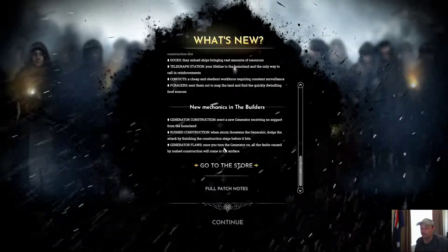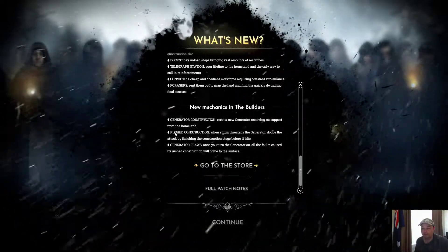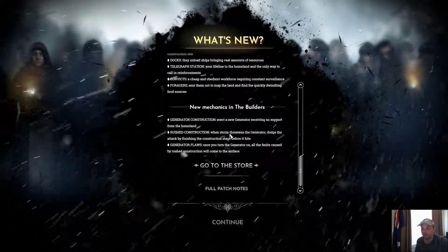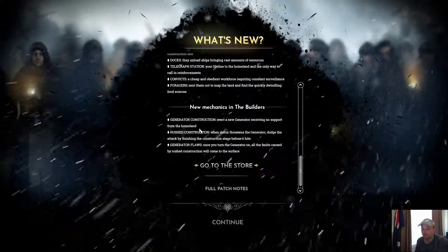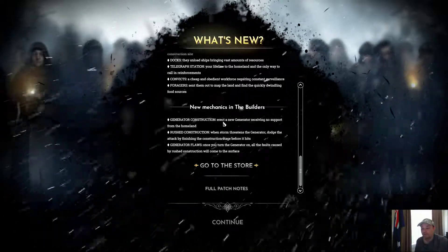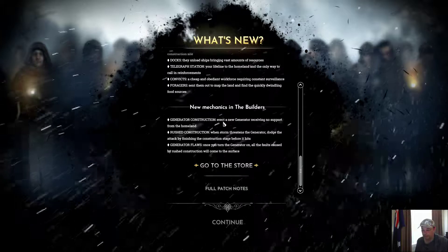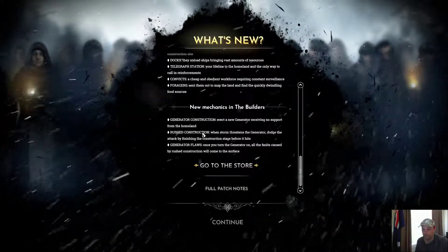The new mechanics in The Builders mode have you use the generator construction to erect a new generator, receiving no support from the mainland. Rush construction lets you finish a construction stage before a threatening storm hits.